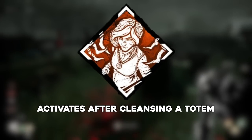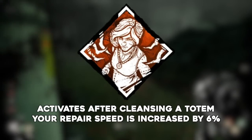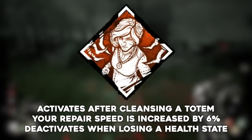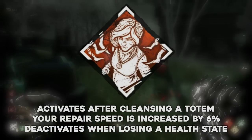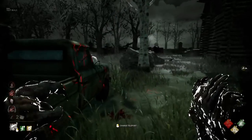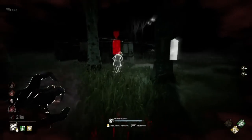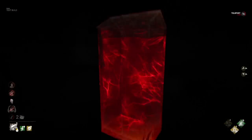Overzealous activates after cleansing a totem. Your repair speed is increased by 6%, and the perk deactivates when losing a health state. Actually, despite the negative buzz around this perk, this isn't as significant as it sounds. In our two-second generator repair build, we relied on Spine Chill, which grants a 6% generator speed buff when being looked at by the killer.